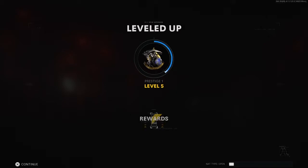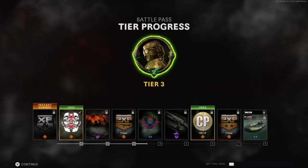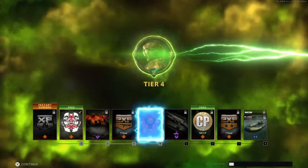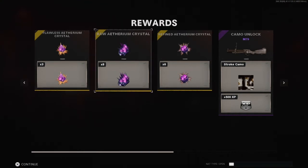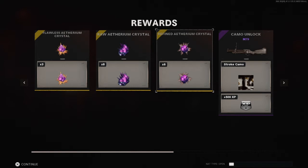On my other account I have a bunch of stuff fully maxed out and I only get like two crystals now, and like three refined I think. But since I have nothing leveled up to level 4 or 5, you're always going to get at least three flawless crystals and at least six refined.